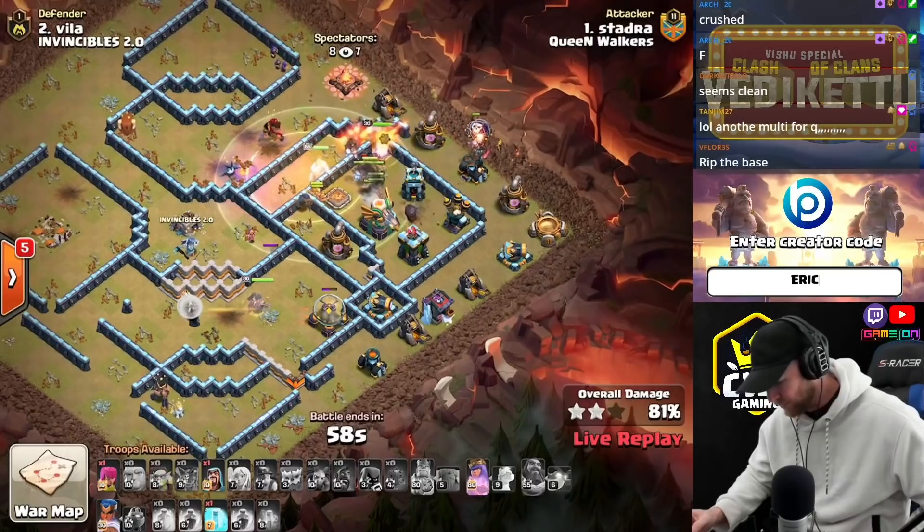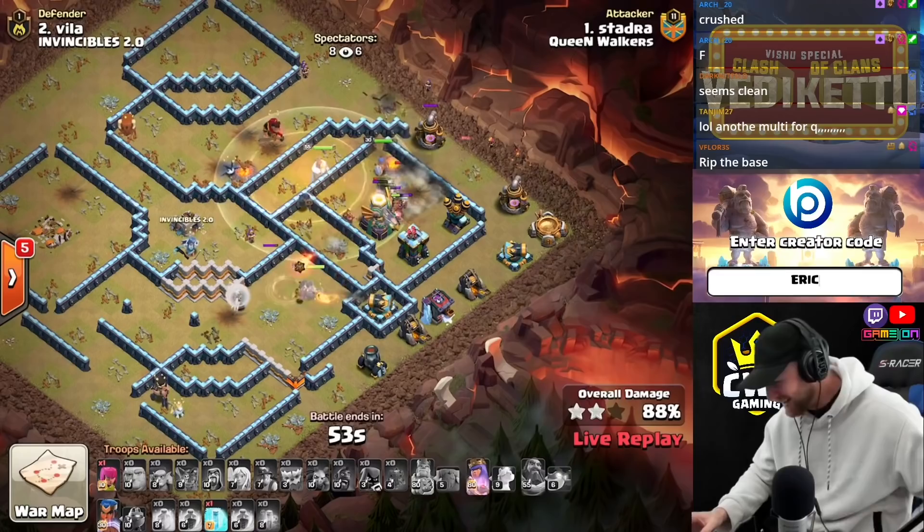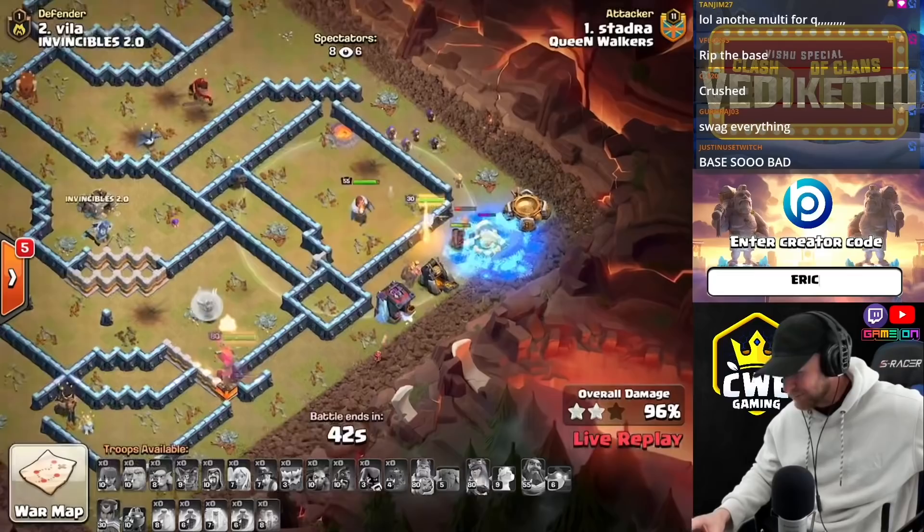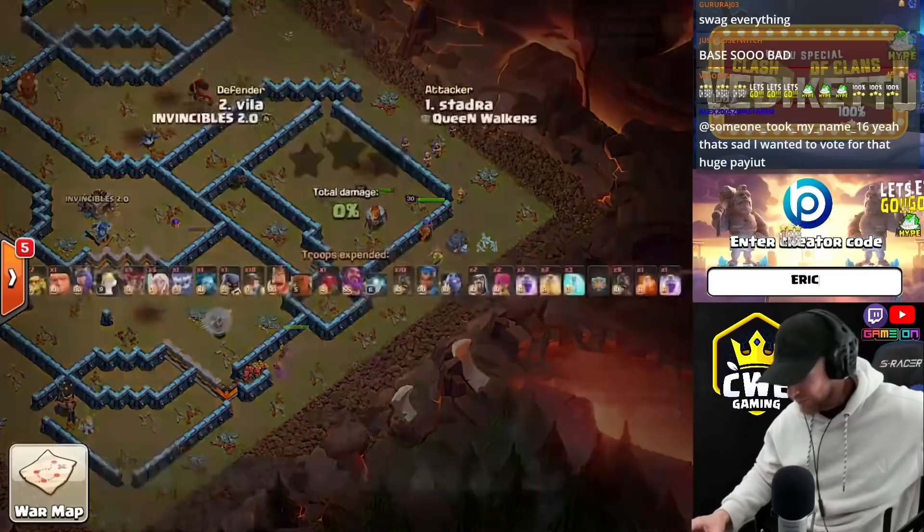He still has a Freeze, he can Swag it, he's got an RC ability, he doesn't even need that. This one is crushed. The Queen Walkers will put the pressure back onto Invincibles. We'll see if they can get another triple and stay toe-to-toe with the Queen Walkers.